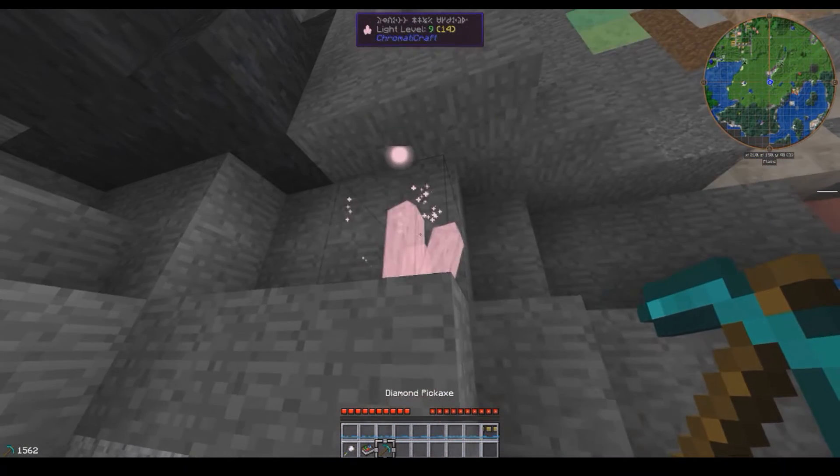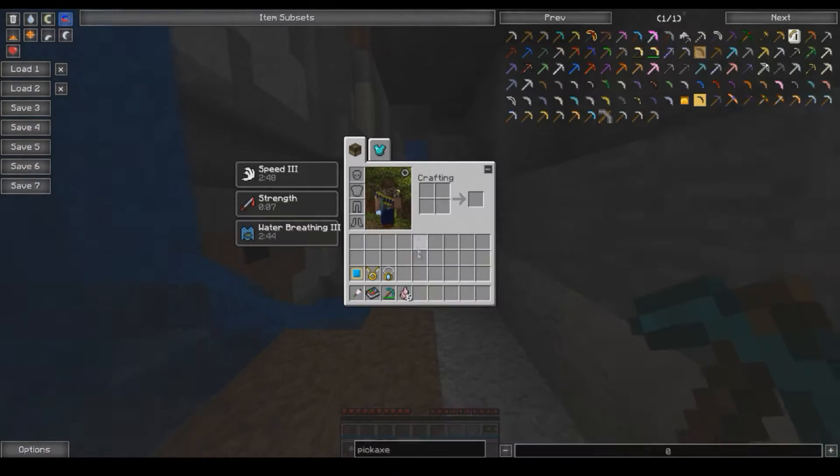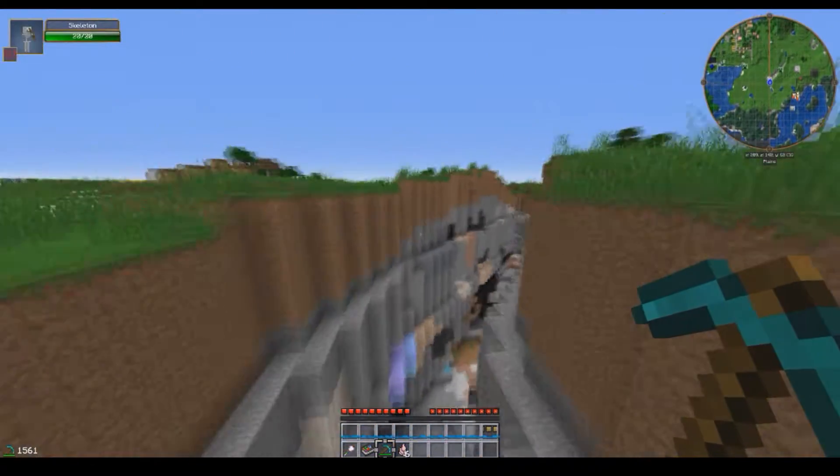So what we want to do is bash this with a pickaxe, and you'll get some shards. I got pretty lucky and got six shards right there. Normally you'll get one to six, approximately, when breaking it without fortune. You'll get more with fortune, so if you happen to have fortune, that is good.